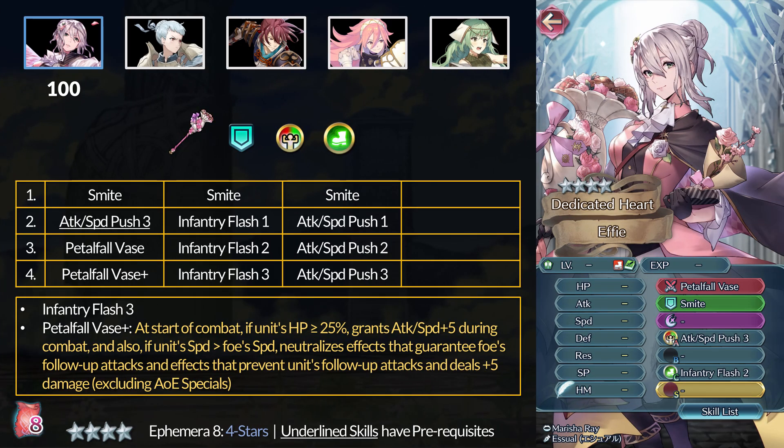Moving on to the 4-star common manuals, these cost 100 Divine Codes each. Our returning Tempest Trials unit is Valentine's Effie. At 4 stars, you can get Smite and Attack Speed Push 3. At 5 stars, Infantry Flash 3 is quite rare — it grants infantry allies within 2 spaces the Flashing Blade effect. Effie's weapon is the Petal Fall Vase Plus: if above 25% HP, grants plus 5 Attack and Speed; if you outspeed, you get Follow-Up; and you also deal 5 true damage on hit. A rather impressive and heritable axe. If you don't think Arcane Downfall fits your faster axe user, this is a great free-to-play option. No Follow-Up for Flyers and Cavaliers is also quite nice.